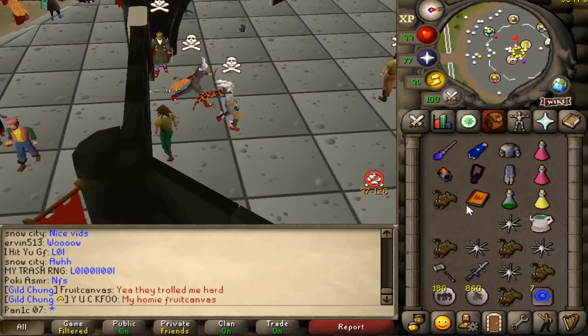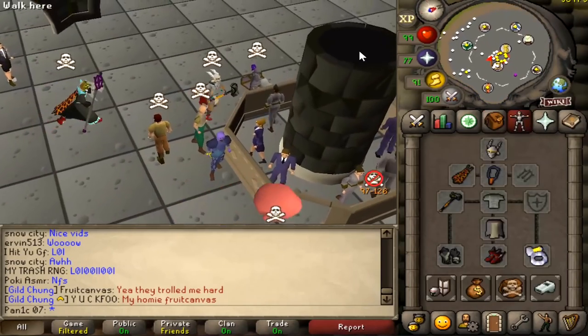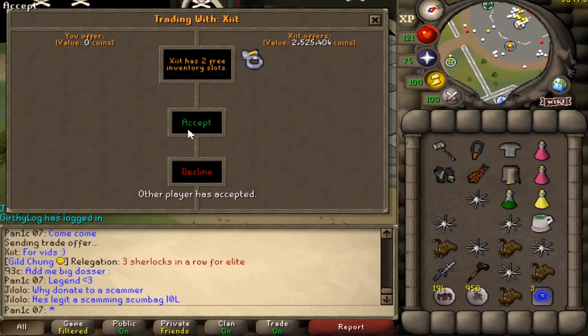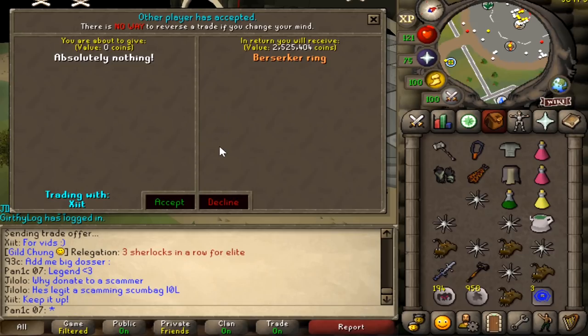Probably should have whacked with the elder maul but I saw the big XP drop on the GMO and thought he'd be dead. We're getting 2.5 mil from that kill - I have no idea how to pronounce that name but thanks, appreciate it.